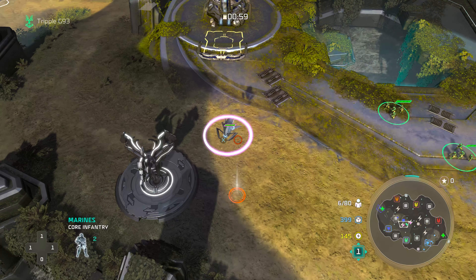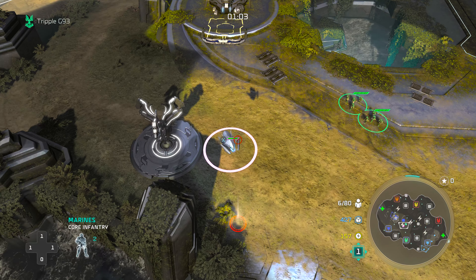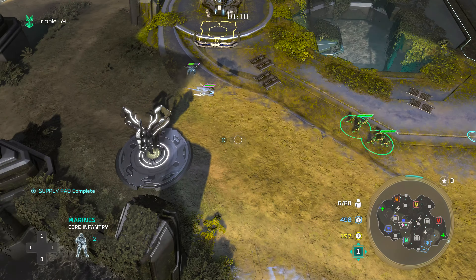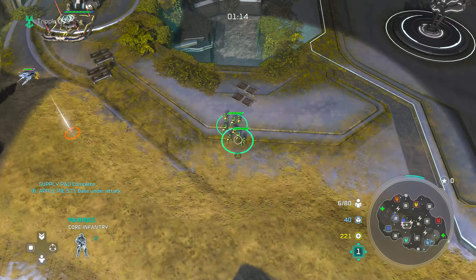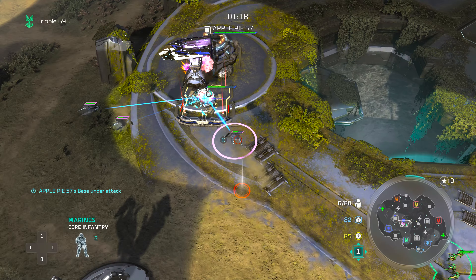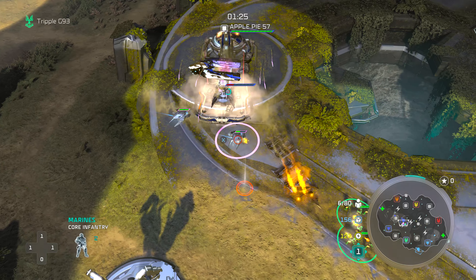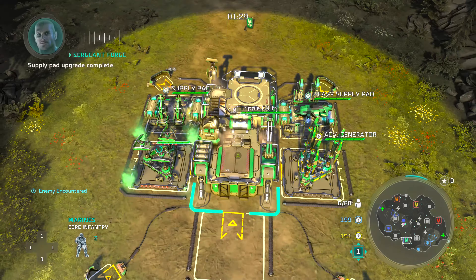For now we're focusing on working the node over here, giving our teammates some power — all power is good power. We have enough resources to get our second gen, which is nice. It turns out we accidentally made the sentinels attack the supply depot coming in from the mini base, and I almost cost my teammate 150 supply.